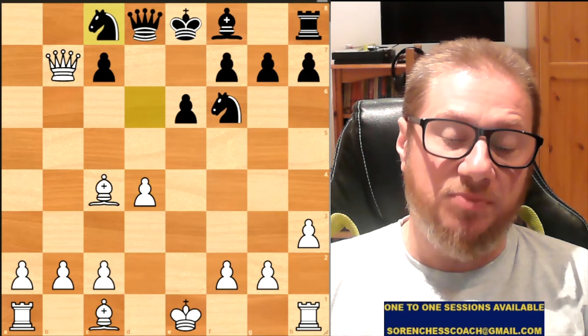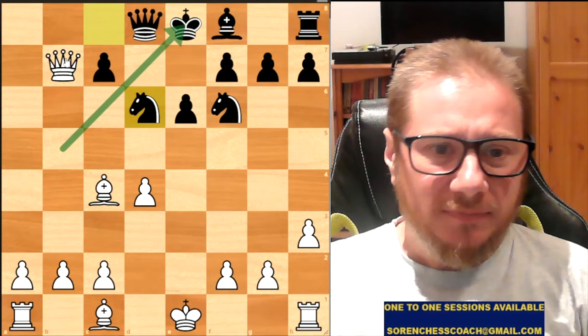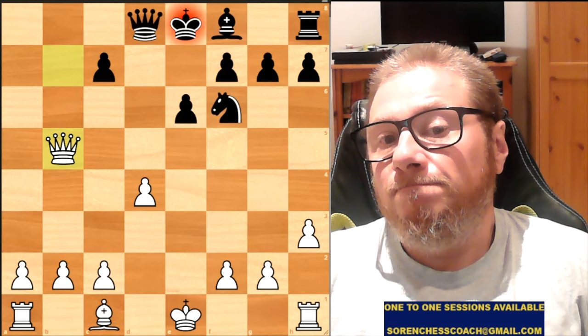Finally Black plays something with tempo — the Queen is attacked. There is a bit of a problem though: is there a check that might happen at any time? Probably Queen C6 would be the most direct approach. Bishop B5, Knight takes, Queen takes, check. Knight blocks the check.